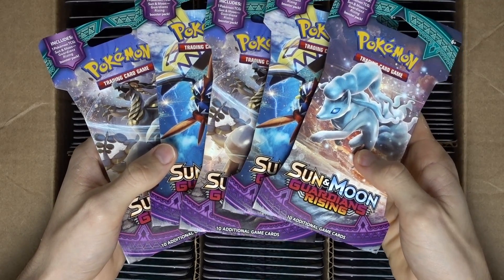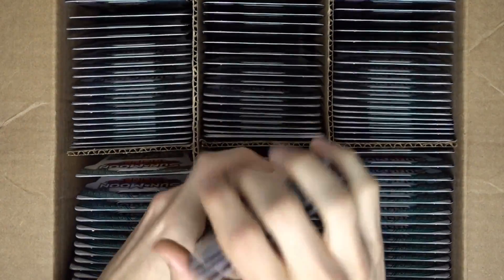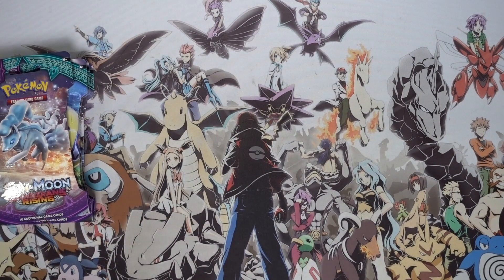We've got two Kamokos, two Tapu Cocos, and an Alolan Ninetales — so let's get this case out of the way. Off you go. It's such a heavy case.